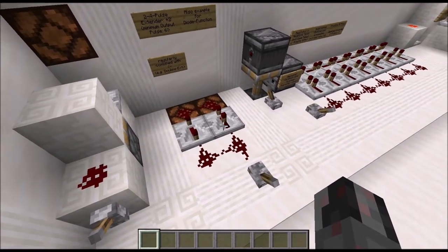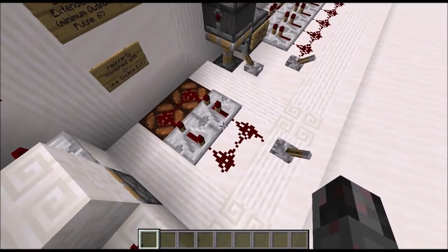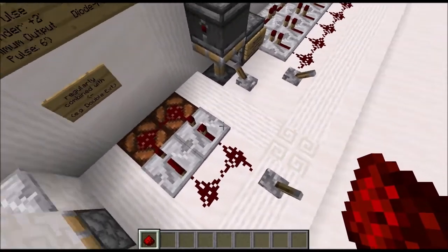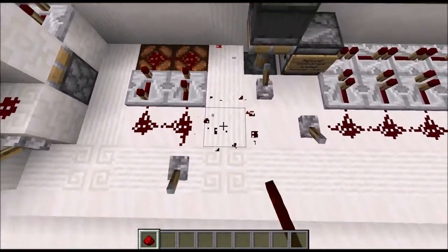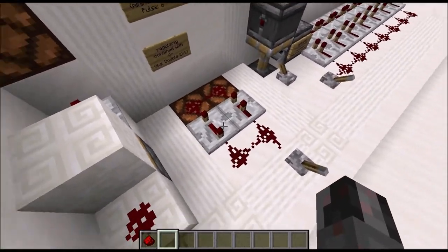You can also see the diode function of a repeater here. If you had plain redstone wire instead of one of those repeaters, you would have a feedback loop again — which doesn't happen when you have two repeaters running in parallel.